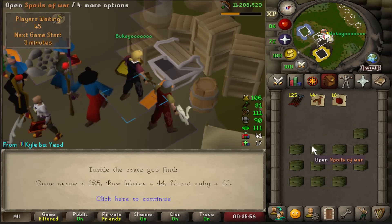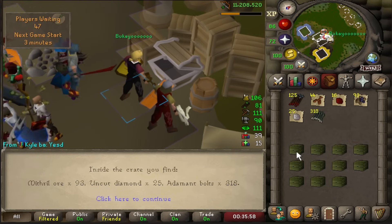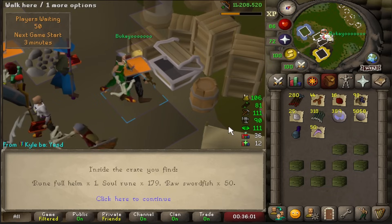It even translates to the main game, so if you want to do that in the main game, it doesn't have to be Trailblazer - go for it, because it does work in the main game.